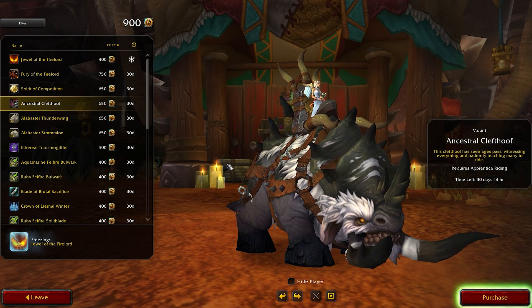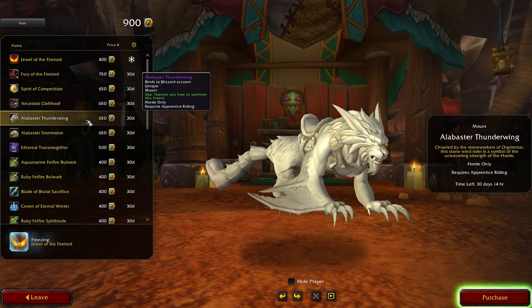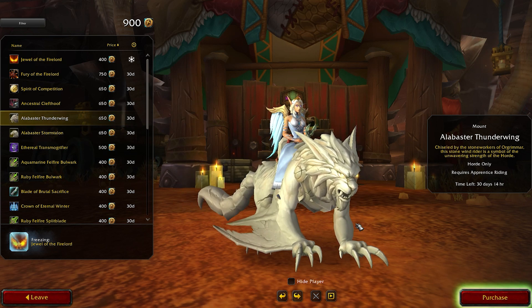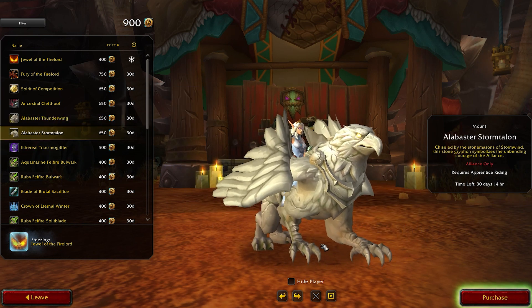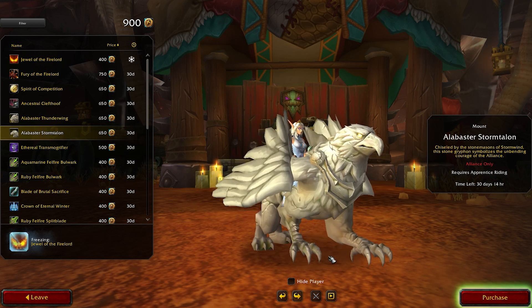Before you decide if you want to buy it, we still have a couple of mounts left: the Alabaster Thunderwing and Stormtalon. These are actually faction specific, so the Thunderwing can only be ridden with Horde characters and the Stormtalon is the Alliance equivalent. These were previously available to buy from the shop, so I'm actually really glad that we can now buy them with an in-game currency.